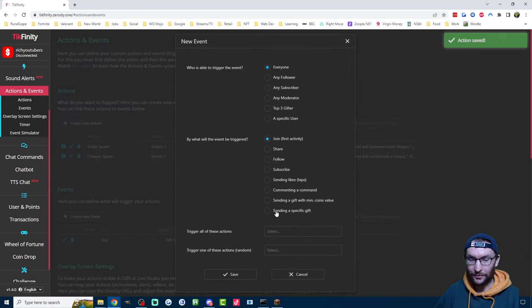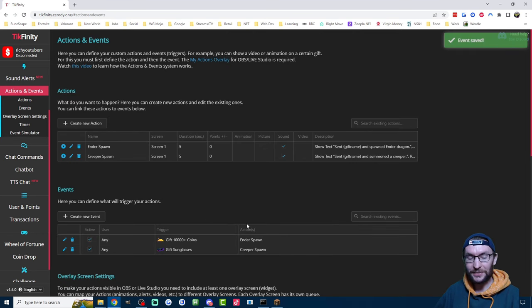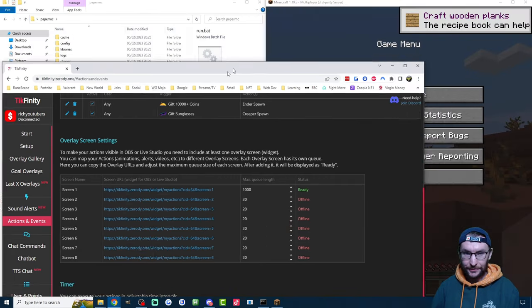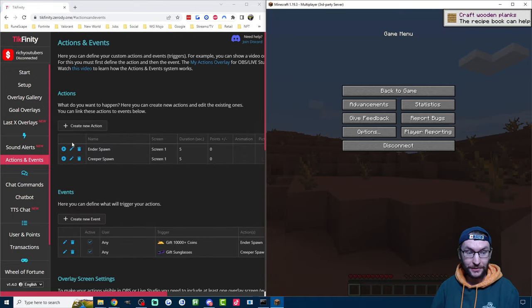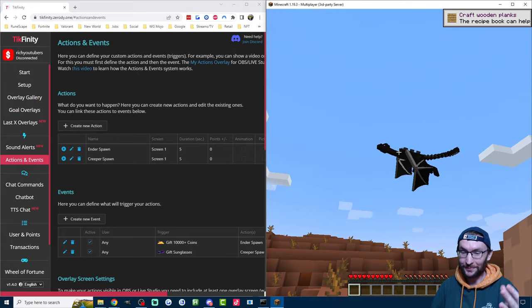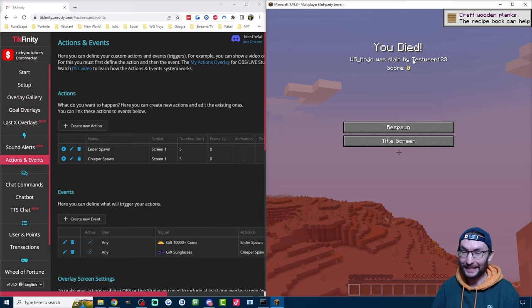Create a new event for the Ender Dragon. You could alternatively go with 'sending a gift with min coin value' — for example, any gift over 10,000 coins spawns an Ender Dragon. Let's do that to be different, and press Save. Make sure you've added Screen 1 as a link source to Live Studio or a browser source to OBS. Then test the Ender Dragon spawn by putting Minecraft and Tickfinity side by side. 'Test user sent gift name and spawned Ender Dragon.' The Ender Dragon has successfully spawned and is flying about — and a few seconds later it's killed me. It shows the username of the person who spawned the NPC that killed you.